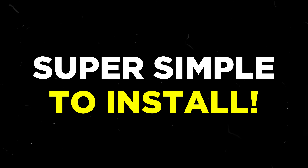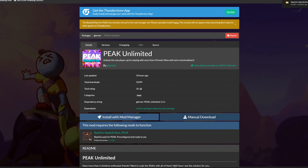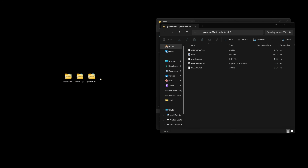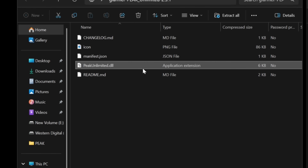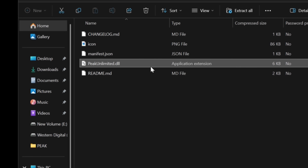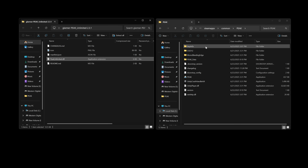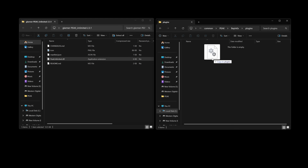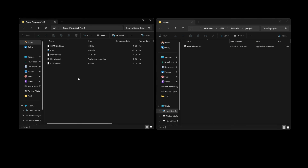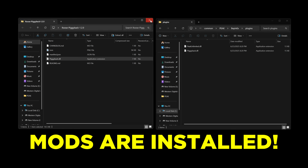To install these mods, it's actually really simple — all you need to do is download them manually right here. After that, open the downloaded mod folder and you should see a .dll file inside. That is the mod itself, and in my case it is named PEAK Unlimited .dll. The final step is to simply drag the .dll file into the plugins folder that we mentioned earlier. I'll now do the same thing for the piggyback mod as well, dragging the .dll file into the plugins folder. And voila, both mods are now installed.